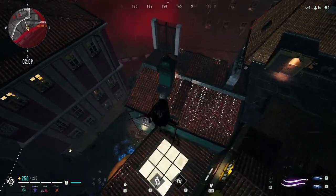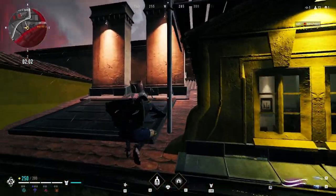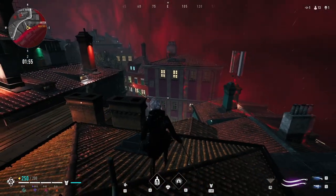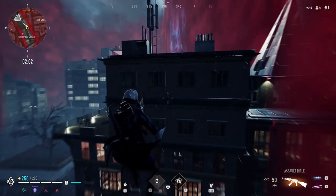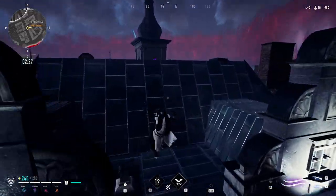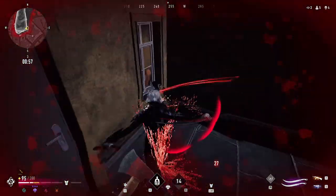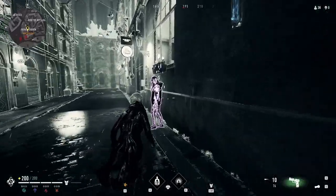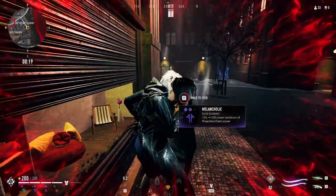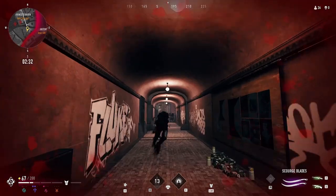Scourge Blades are an incredible weapon to help your movement, as the alternate attack in the current state of the game will attack in any direction your cursor is facing — meaning it's omnidirectional, so you can move horizontally or vertically when attacking with this alternate fire. If you're jumping across a building and barely making the gap, using the alternate attack forward or upward may just help you clear that gap without making noise while climbing. Try to always pick up Melancholic Resonance as well, because this blood buff reduces the cooldown of your clan ability, which is also your movement ability, so you'll be able to move around a lot faster and throw out your ability a lot more.